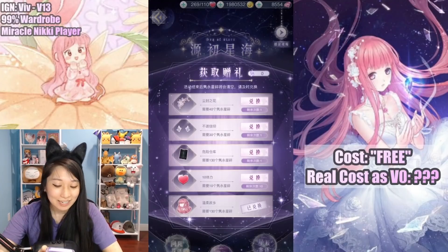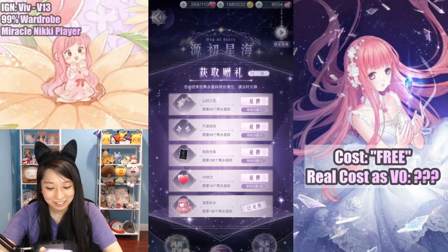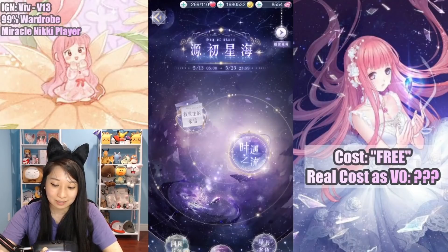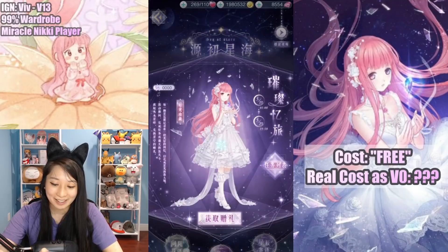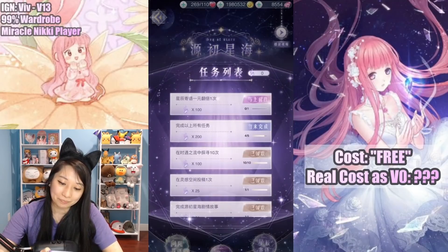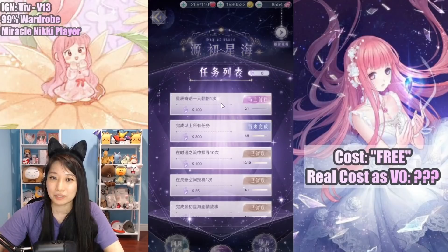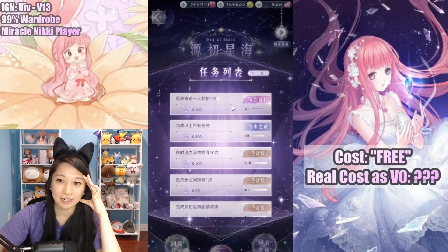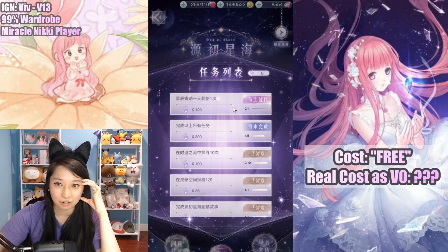I need 70 more event currencies. I've used up all my free attempts and did not miss a single day of this event, and I still need 70 more. These two tasks would have covered it, but they require me to spend real life money, which I'm not going to do because this is a V0 account and I intend to keep it that way.